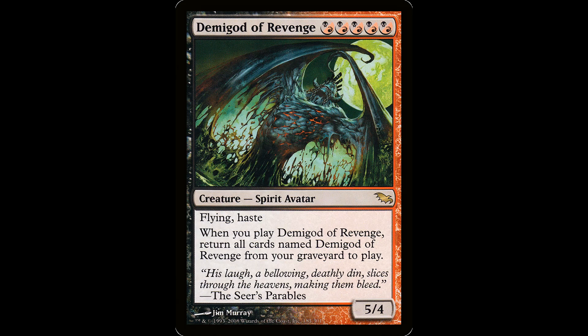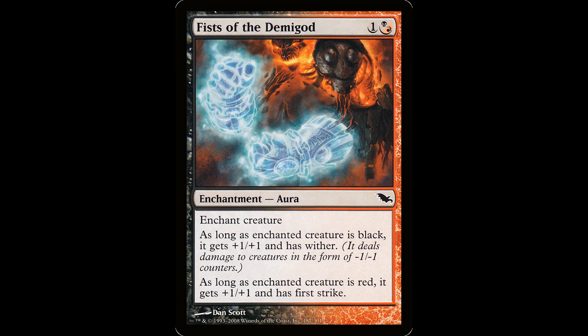Now we got a really sweet one — the Demigod of Revenge. It's five hybrid black-red for a creature spirit avatar, it's a 5/4 with flying and haste. When you cast the spell, return all cards named Demigod of Revenge from your graveyard to the battlefield. That's not gonna happen in commander. 'His laugh, a bellowing deathly din, slices through the heavens, making them bleed.' This is not great in commander, but at least it's kind of cool looking. His enchantment is Fists of the Demigod — kind of ironic because the dude doesn't even have hands in his own art. It's one in a hybrid black-red for an enchant creature. As long as it's black, it gets plus one plus one and has wither. As long as it's red, it gets plus one plus one and has first strike. This is cheap and makes the enchanted creature very hard to block, especially if the creature it's attached to is large.